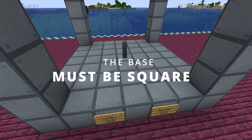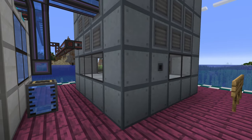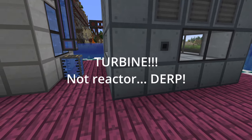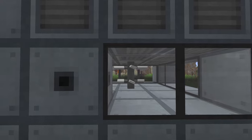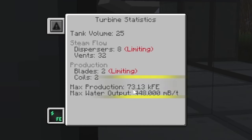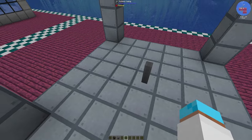The base must be a square. Minimum 5 by 5 — this is the smallest turbine you can build. 5 by 5 by 5. And there's one measly little thing in there, but this can generate 73,000 RF per tick. Inside the turbine, your rotor shaft must be in the centre.